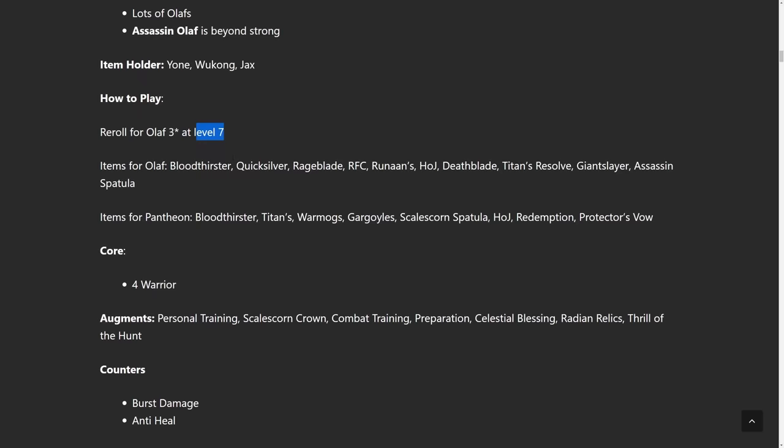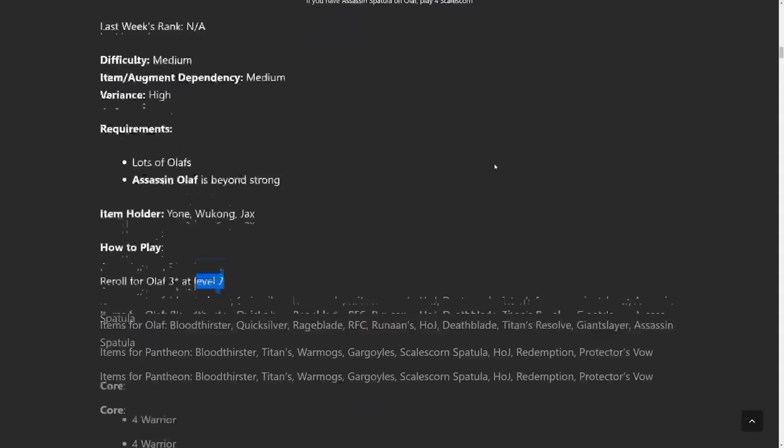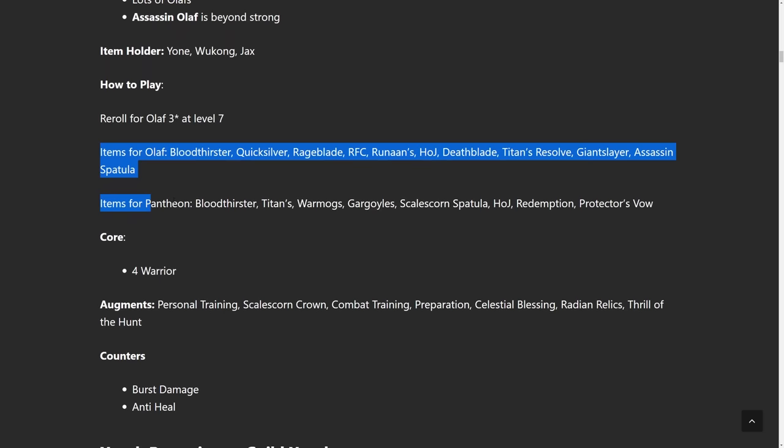For how to play, you're just slow rolling for Olaf 3-star at level 7. If you don't know what re-rolling is or any of the leveling patterns, I do have a guide on my website — bunnymuffins.lol — click coaching and it'll tell you at which stage to level up. Back to items for Olaf: Quicksilver's also good, Rageblade, RFC — the Sniper Augment's really fun with Olaf. Runaan's I like a lot, Hodge, Deathblade, Titan's Resolve, Giant Slayer, Assassin's Spatula.